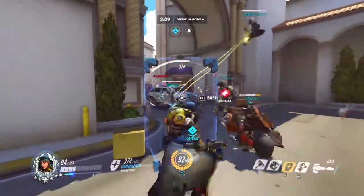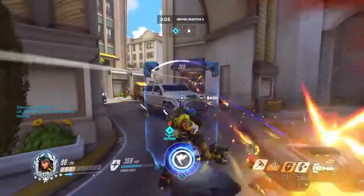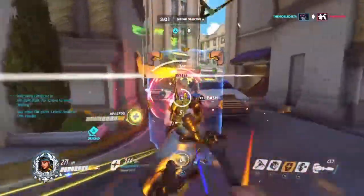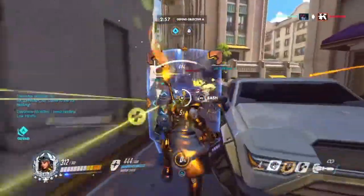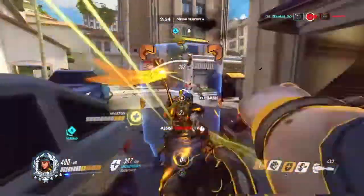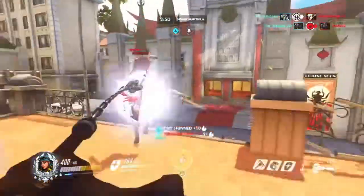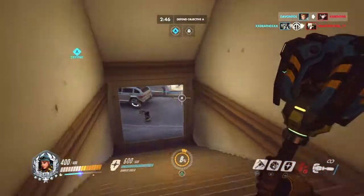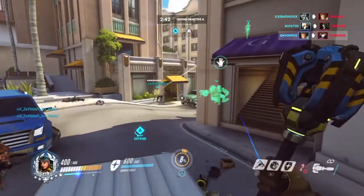Brigitte also pairs very well with Lucio. Lucio has the speed boost and healing which complements Brigitte's healing. Lucio controls where the team moves and how fast they get there. Combined with Reinhardt as main tank, you'd have a really dangerous combo — basically a fast big ball of death whizzing around all over the place.